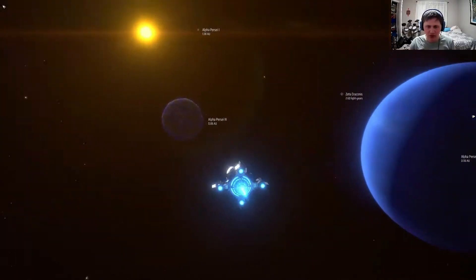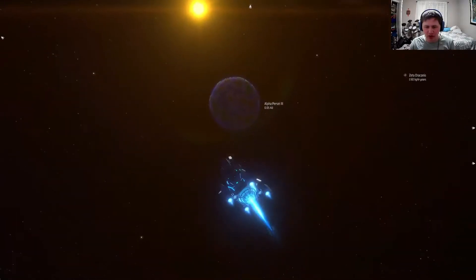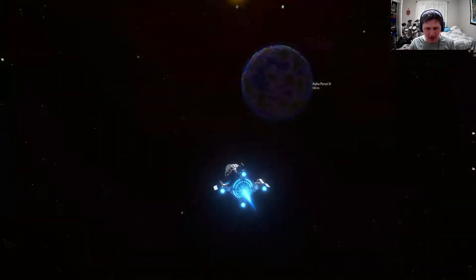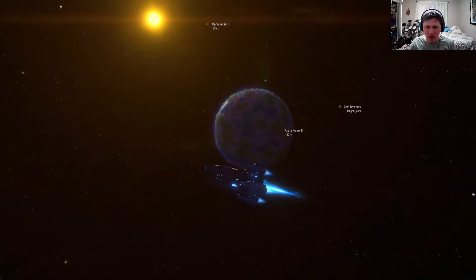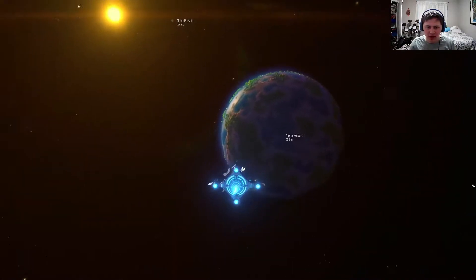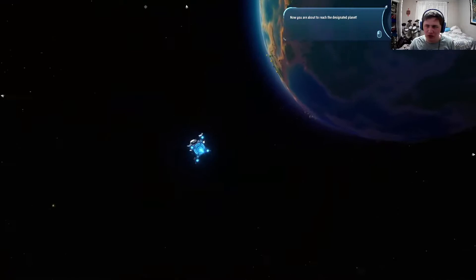The controls for this are a little wonky, especially for someone used to Elite Dangerous. I don't think you spend a whole lot of time in the ship though. You can control your yaw with A and D, and as far as pitch goes, you just look where you want to be and press W. I wonder if I could go to a planet other than this one — don't care enough to find out at the moment.